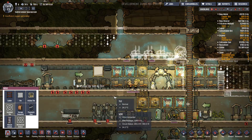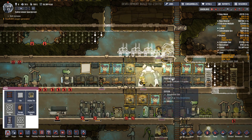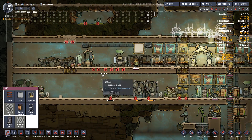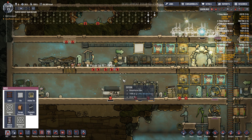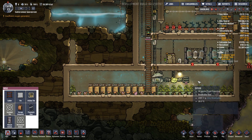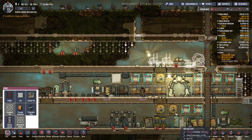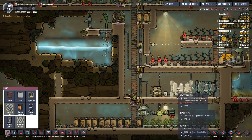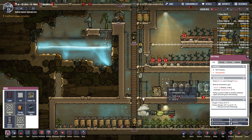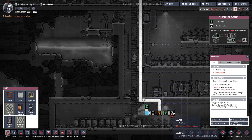Let's just get everything done first and then we start the next project. All the dirt will be put away - no storage array. Why is this pipe blocked? Why? Pipe is not serviceable. Because of this - seriously?